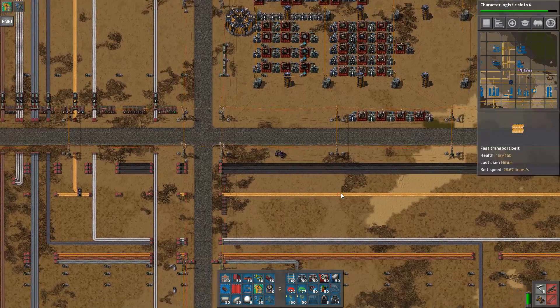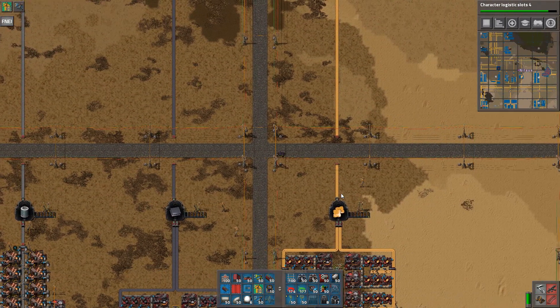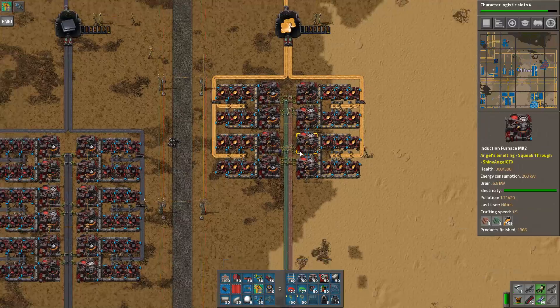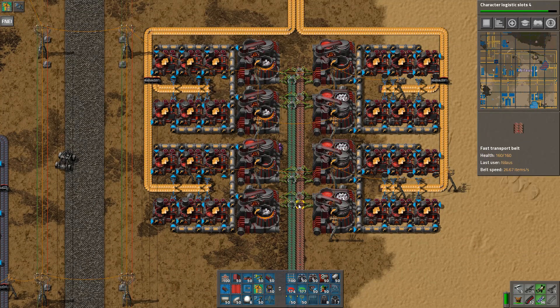One more thing we built — it's a small thing, it's not a big thing, but it fits into the greater scheme of things. It is some bronze, because we need the bronze for a few things. This is a pretty simple setup. It takes copper and tin, and unfortunately it takes way more copper than tin. I have decided not to build this at ratio — I would need three belts of copper in and one belt of tin.